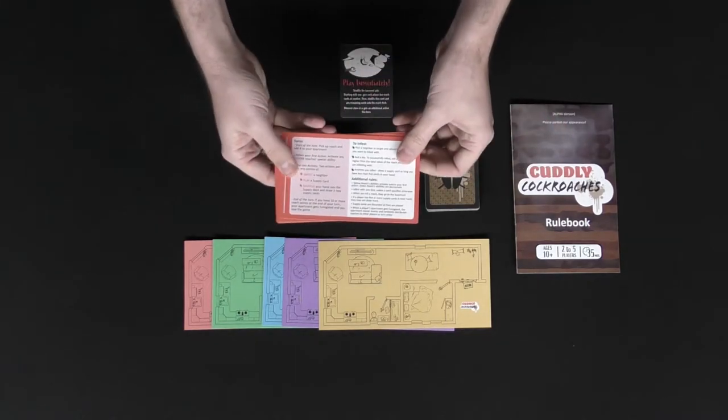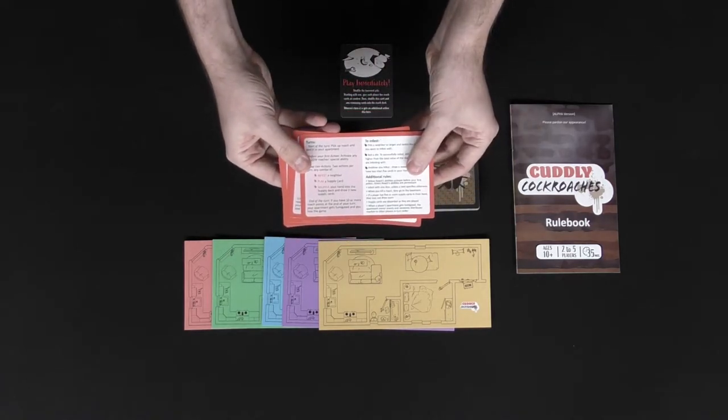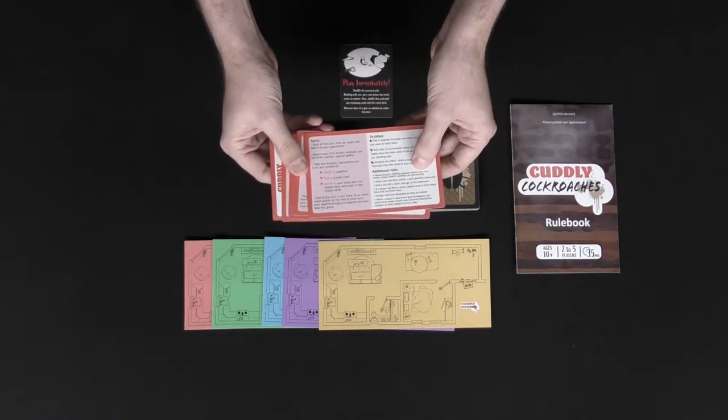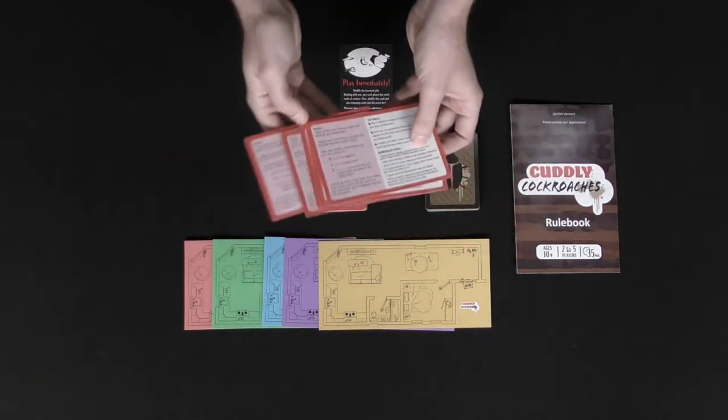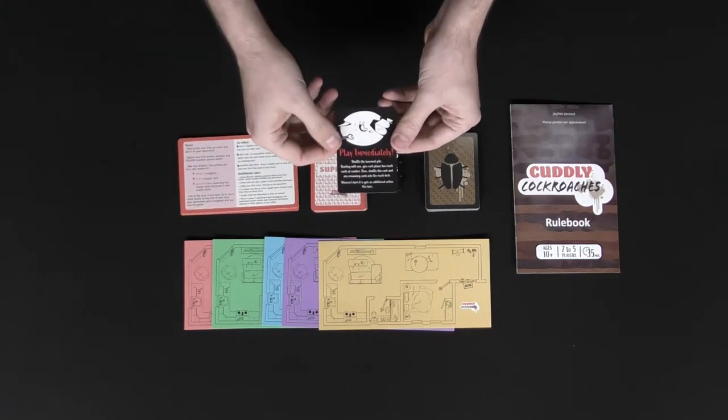There's a player reference card that tells you how to play the game fairly easily, covering setup and what you can do on your turn. It's very useful and every player gets one, both front and back. And of course, there's the play immediately cockroach card.